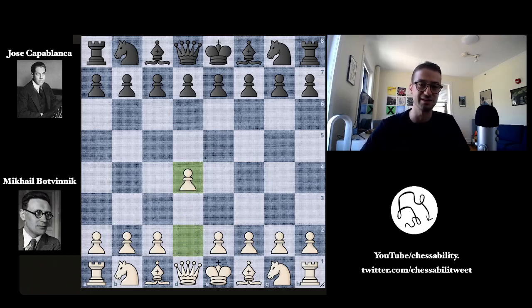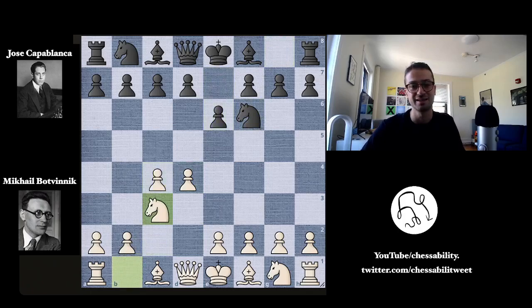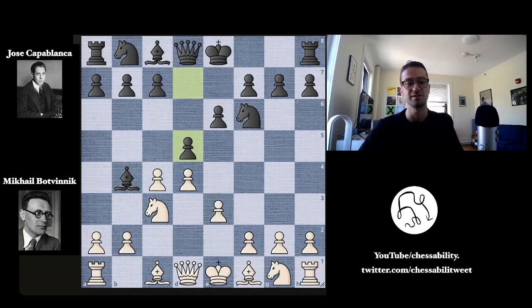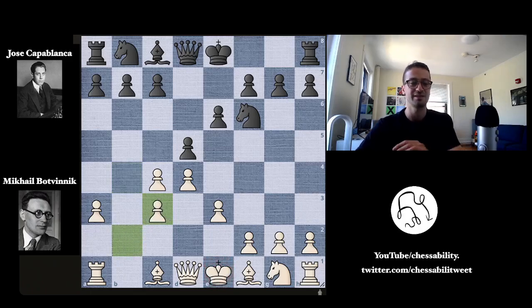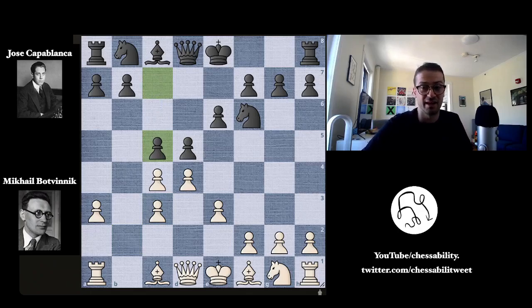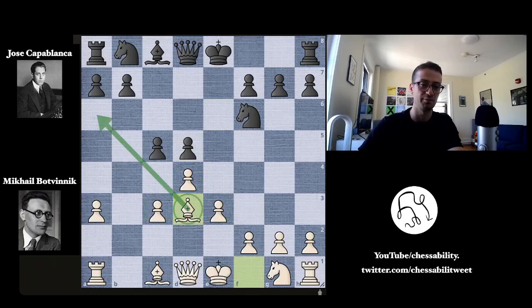Botvinnik opens with d4. We have knight to f6 by Capablanca, c4, e6, knight to c3, bishop to b4, pinning the knight to the king. e3 adds support in the center, and now d5 strikes in the center for Capablanca. We have a3 forcing the bishop to make a decision. The bishop captures on c3, b takes on c3, doubling up the pawns — though they won't be doubled for long. Now c5 strikes again in the center, c takes d5, e takes d5, and Botvinnik's pawn structure is totally fine. He puts the bishop on d3, a wonderful bishop sitting at the intersection of two very powerful diagonals.